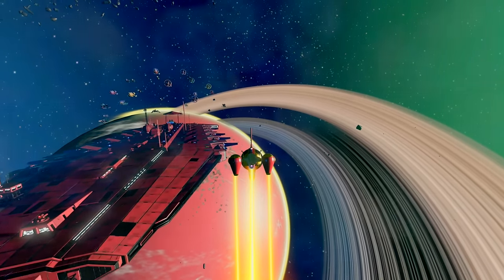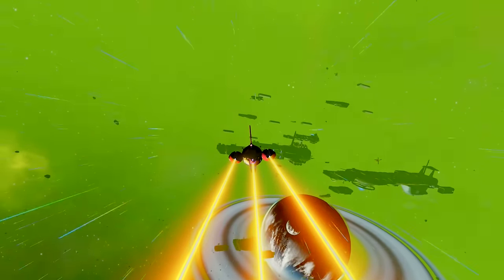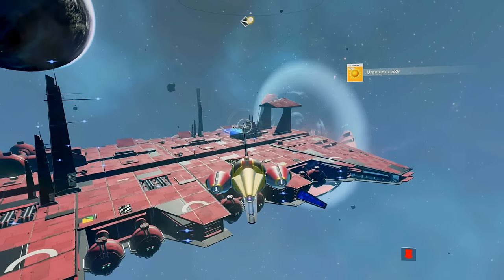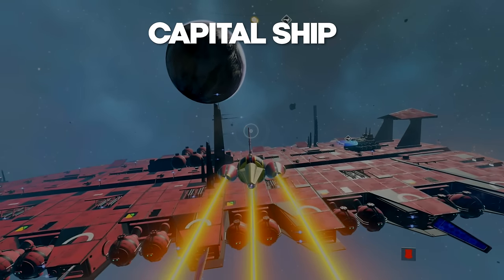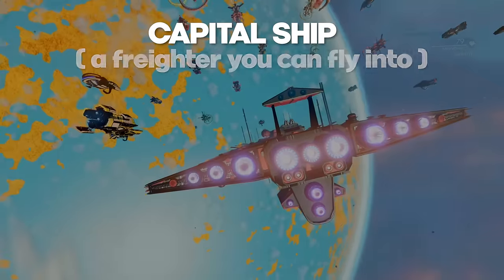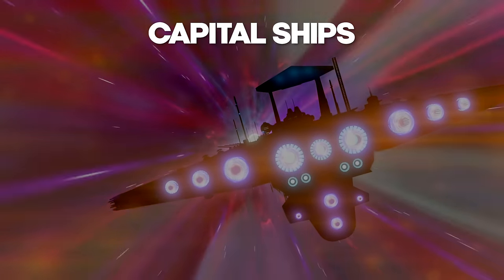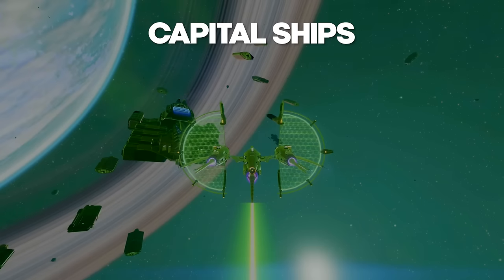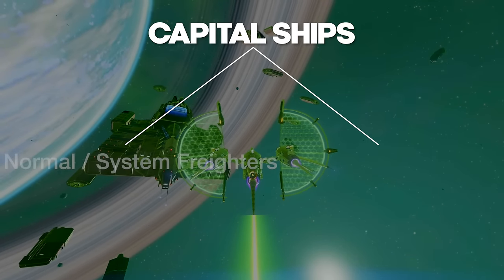Well, if you're going shopping for a new freighter you definitely want to know what's out there, so let's take a look at every model you'll come across. But first let's get the confusing thing out of the way. A capital ship is a ship that you can land inside, build a base, and so on — what we call a freighter. Now capital ships have two types, and this is where it gets kind of weird. The first type are normal freighters, which are commonly referred to as system freighters.